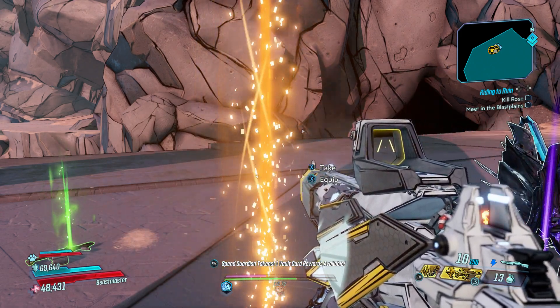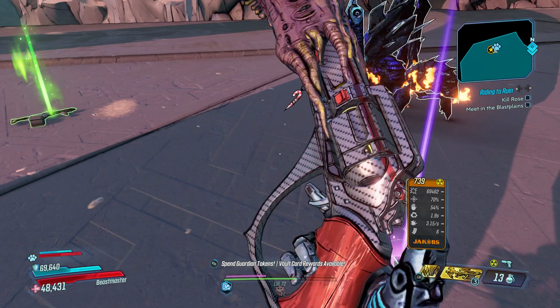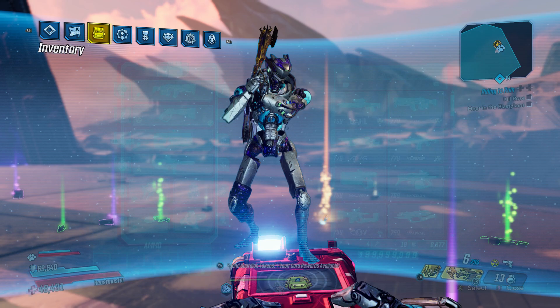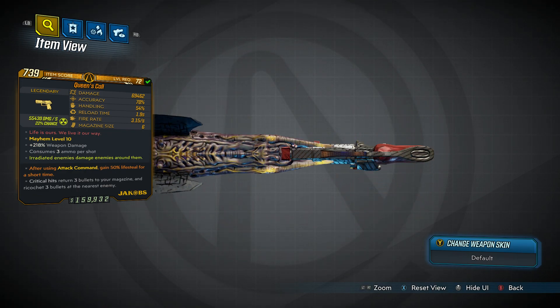He suggested doing a guide on the Queen's Call, which I happen to have right here. The Queen's Call is a Legendary Jakobs pistol, and the red flavor text says, 'Life is ours, we'll live it our way,' which happens to be a lyric from the Metallica song Nothing Else Matters. Very cool.